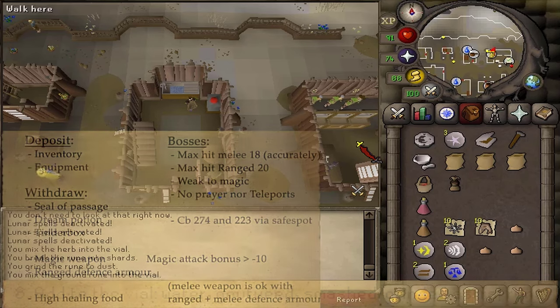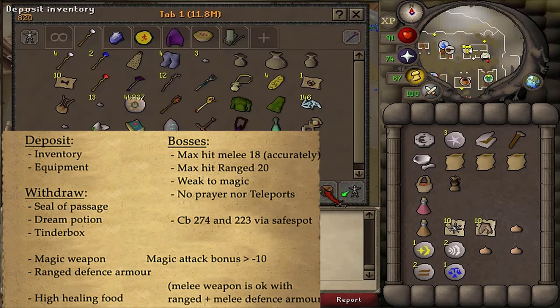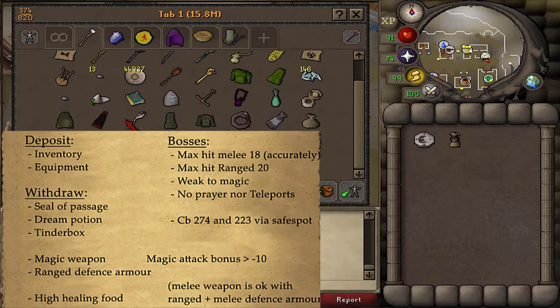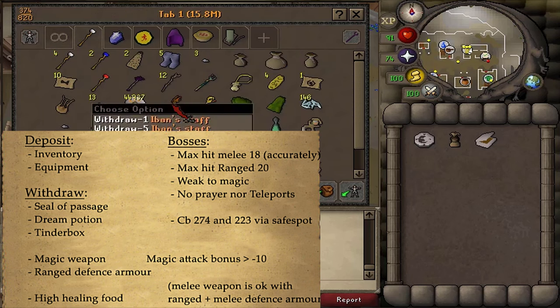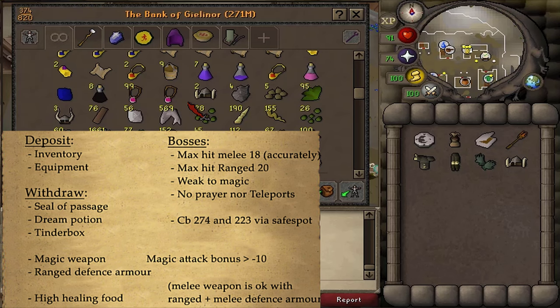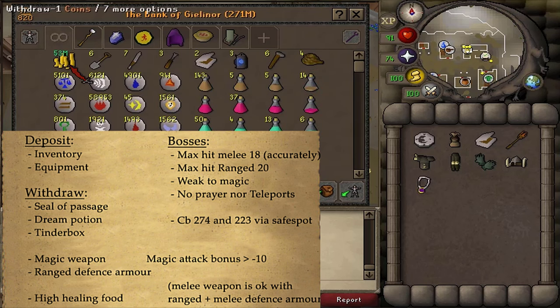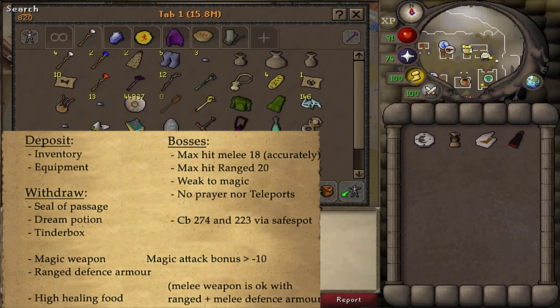Next, let's go to the bank and deposit everything, including your inventory and what you have equipped, because the only thing that is left to do in this quest is the boss fight. What we will need for that is our Seal of Passage, as well as the Dream Potion and a Dinner Box. Also bring some good magic weapon — I'm going to be using Iban Blast to make this Iron Man friendly. Prayers and teleports are not available in the Dream World.